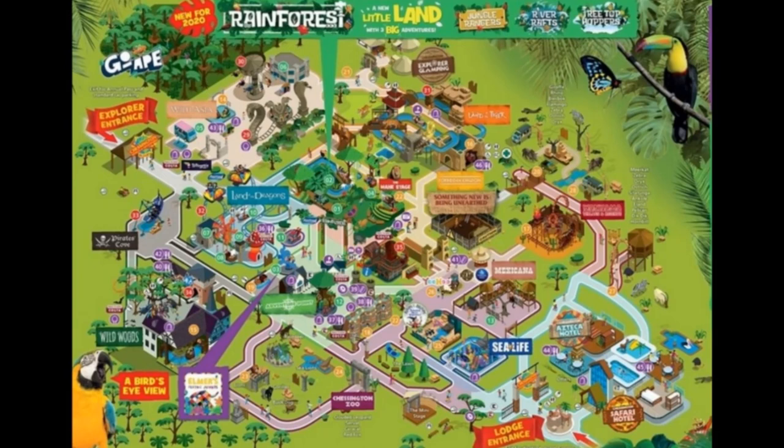For those who need a catch-up on the new rainforest area: it includes Jungle Rangers, the rethemed Tony's Crazy Cars with a new jeep system; River Rast, the mini log flume; and Treetop Hoppers, the renamed and rethemed Junior Drop Tower attraction. There are massive changes at Chessington this year — new attractions, refurbished attractions, closed-off areas, brand-new areas, and brand-new dining experiences as well.